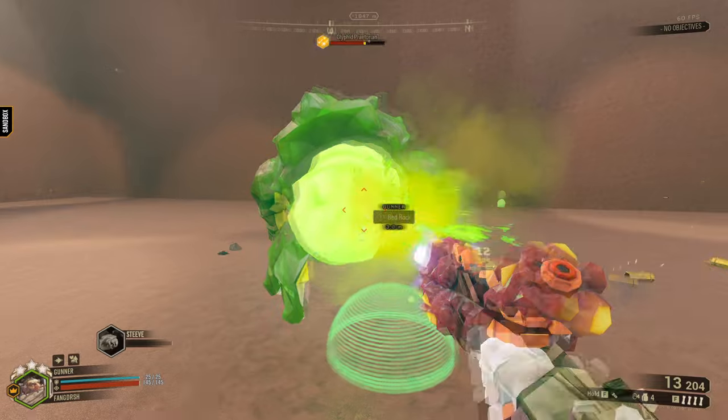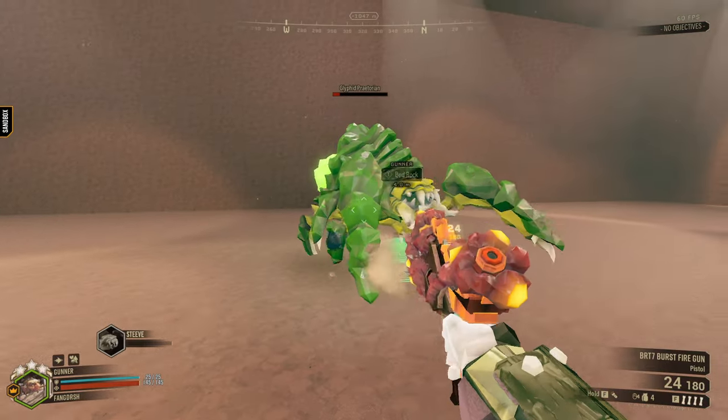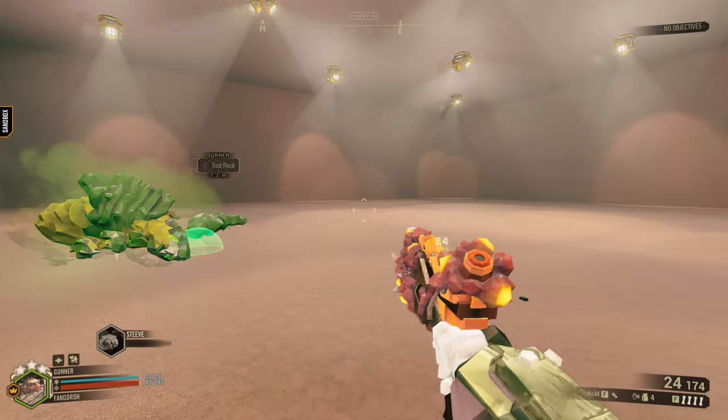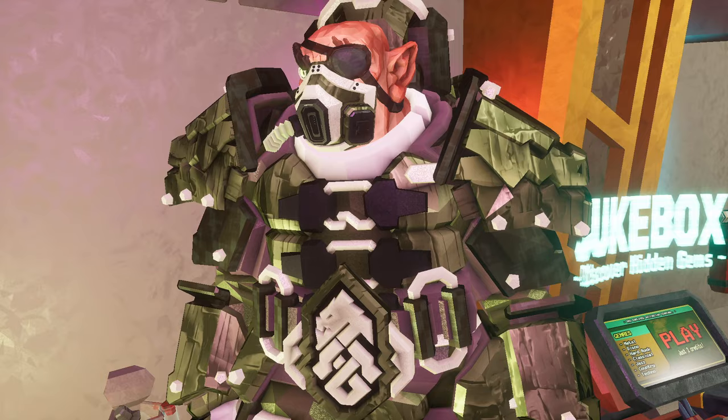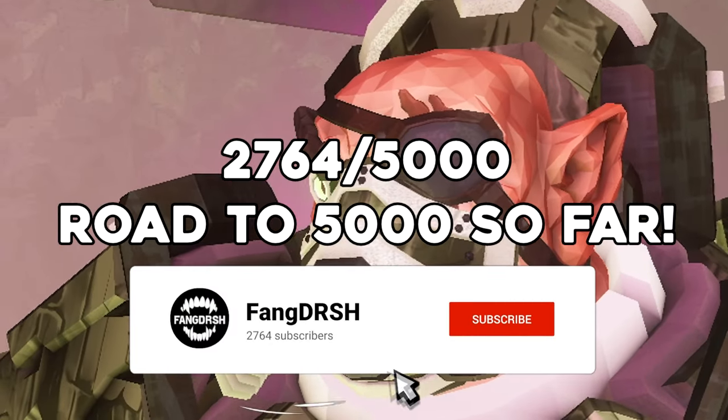And Compact Mags gives the burst rifle more ammo, letting you kill more bugs before you run out, with the downsides of less fire rate and reload time. Both overclocks are really good, but let's see how they fare against the bugs. Also make sure to subscribe if you haven't already.